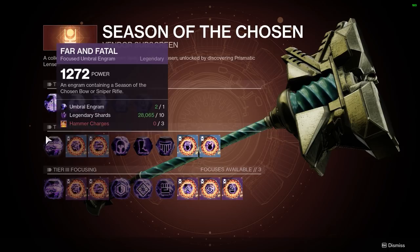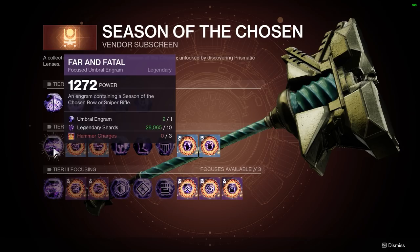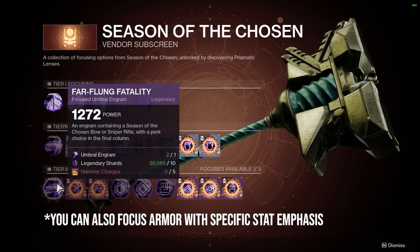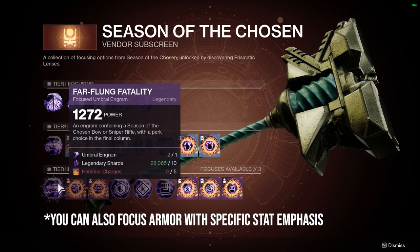In Tier 2 and Tier 3 focusing, you can get more specific with your loot. Tier 2 allows you to specify a loot pool of only two weapons or a specific armor slot like helmet, gloves, etc. Tier 3 allows you to specify a loot pool of only one weapon, and that actually includes an additional perk in the final column. This cuts down on your chances of bad RNG, and I really love how they implemented this feature.